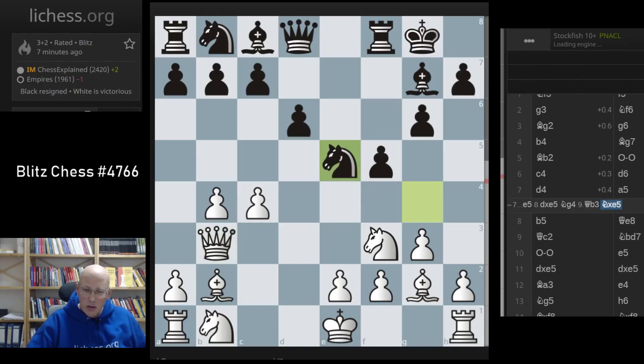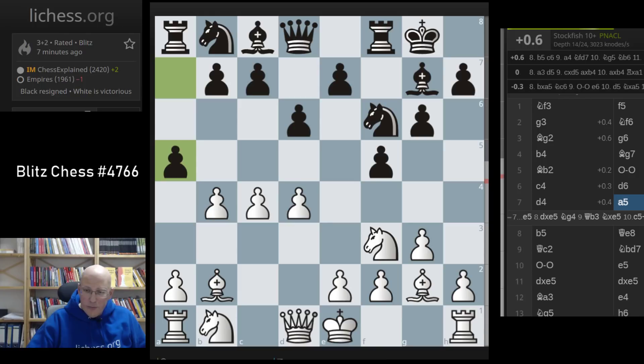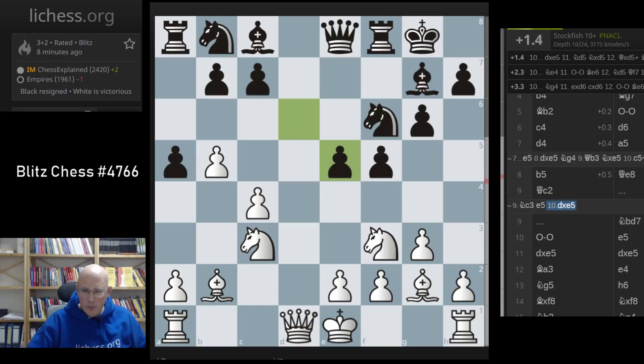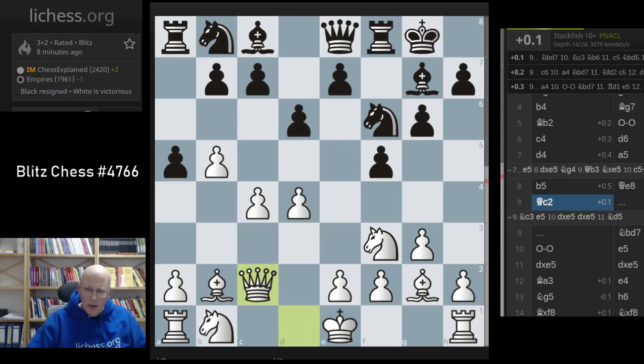Queen b3, knight e5, c5 - yeah, that looks indeed quite good. He went a5, b5, queen e8, queen c2. I would have liked to play queen to b3, but that runs into a4, and I wasn't sure - this is the engine recommendation. Probably e5 isn't really an option anyway. Knight d5 opens this up, and that is very good for white.